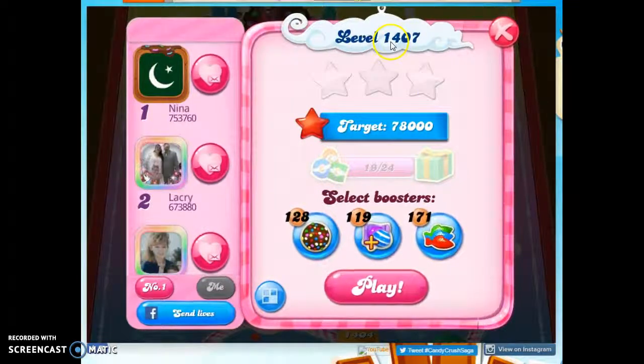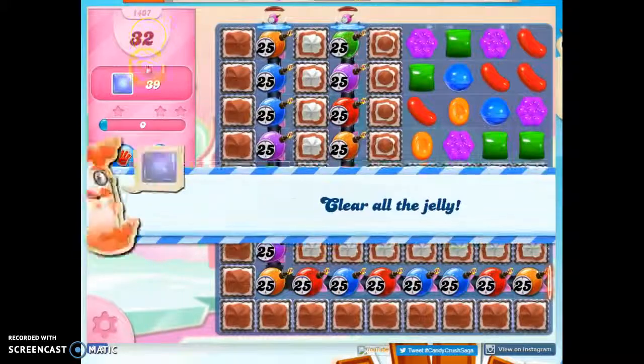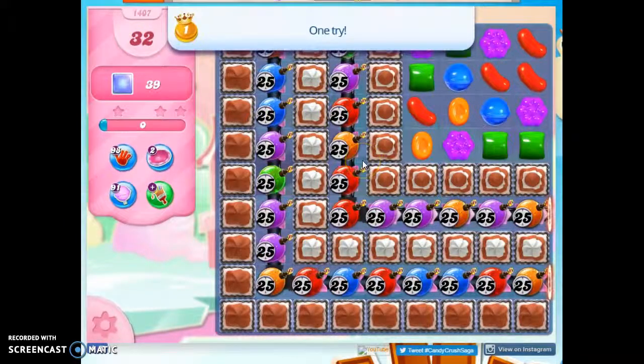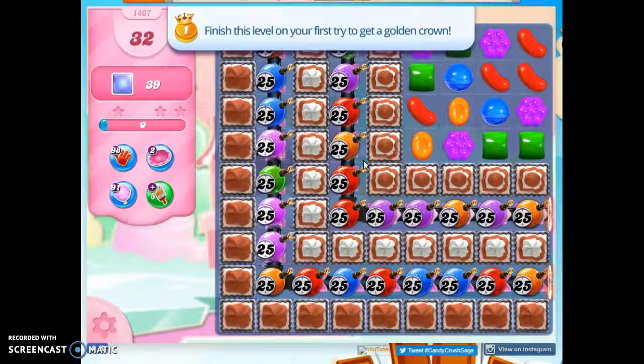Hi friends, this is Susie, your Candy Crush Guru, here to help you solve the puzzle of Fuffle 1407, where we have 32 moves to clear out 39 jelly, but we've got a Ticking Time Bomb set at 25, so I think that needs to be our primary focus at this point.